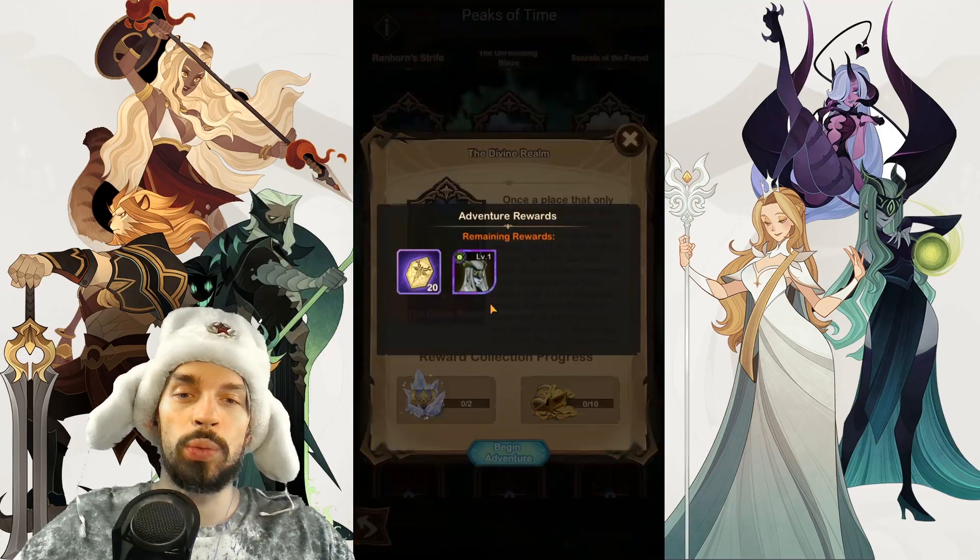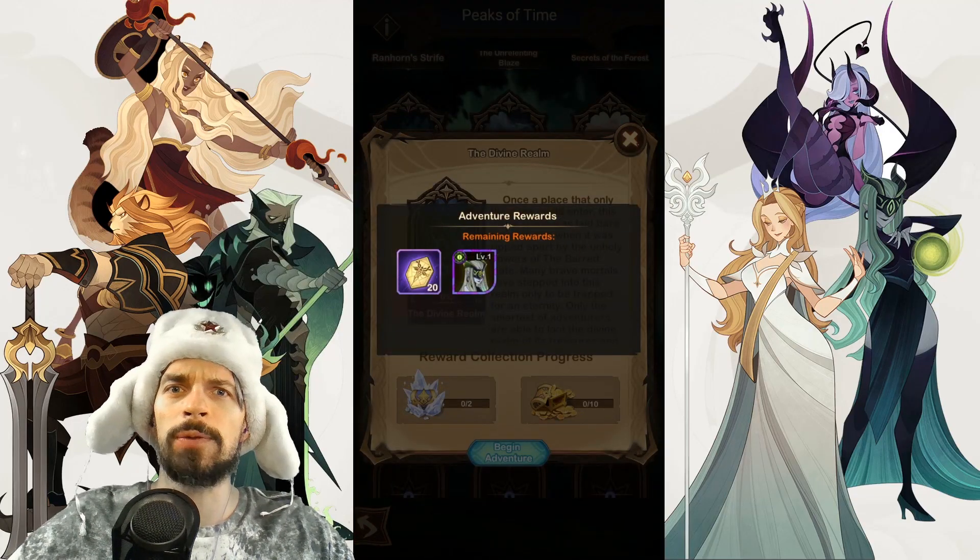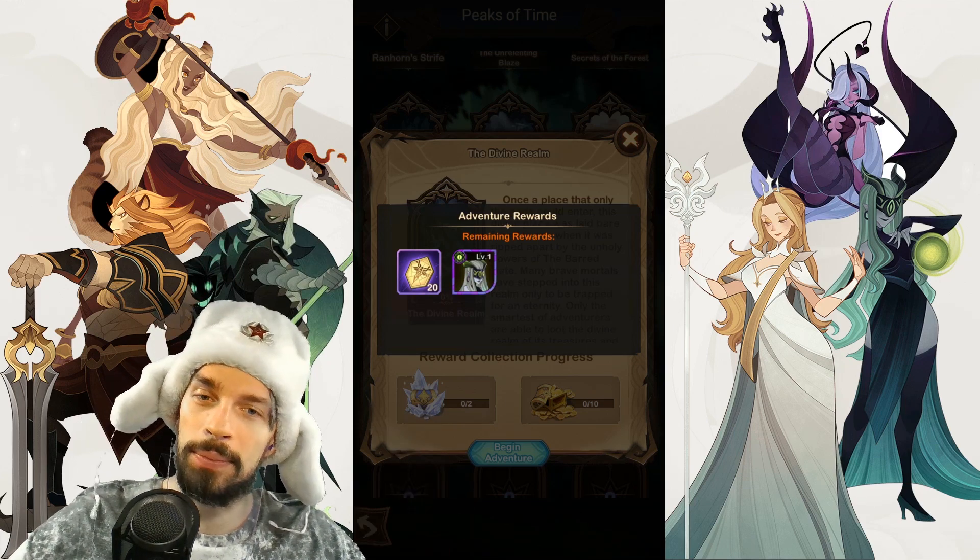Greetings comrades, Soviet Gaming here! Today we are doing yet another Peaks of Time adventure called The Divine Realm. This adventure rewards us with a Shemira copy, which is pretty useful for most players because she is one of the best carries in the game.